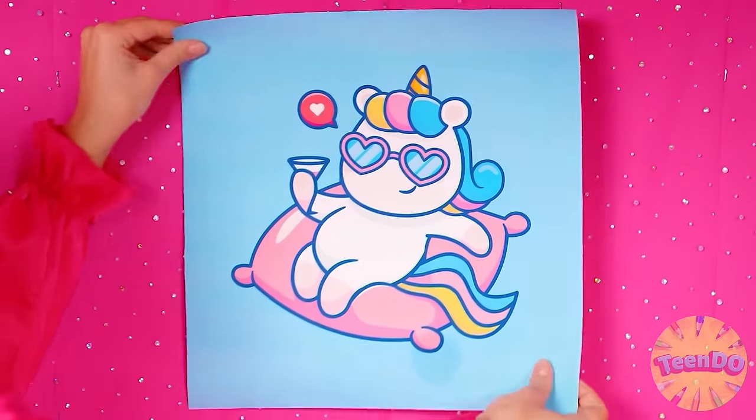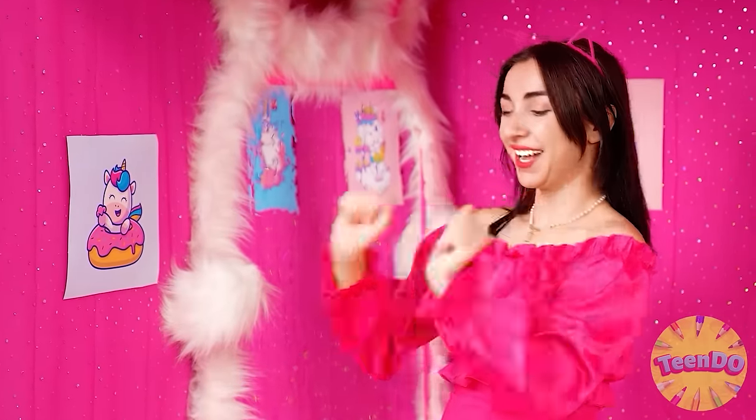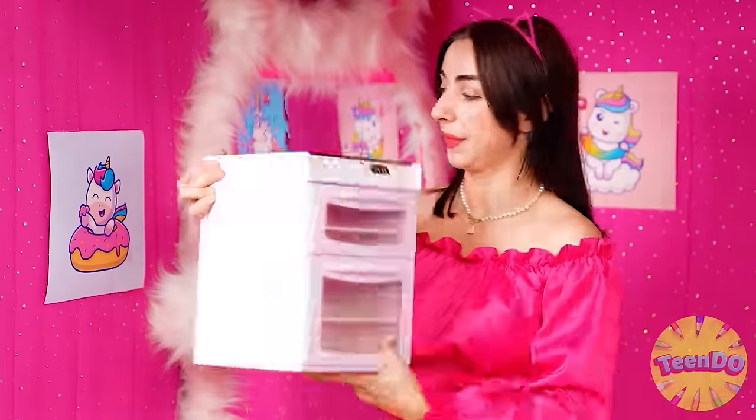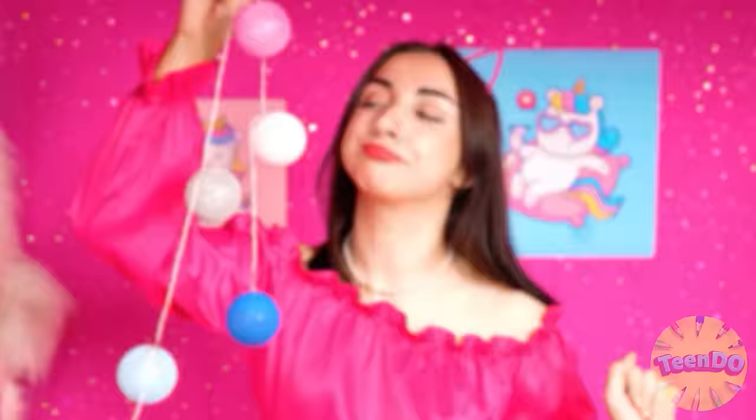Fluffy carpet. Wonderful. You can go further and make a fluffy mirror. Such a house simply cannot do without a closet. I like it so much. But something's missing. Posters with a unicorn will be a great decoration for the wall. And where without a mini stove? Garlands will be a great finishing touch.